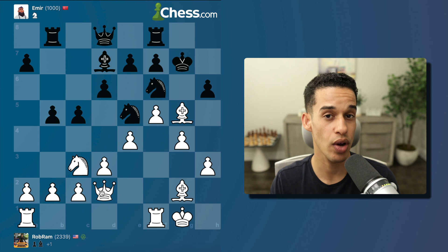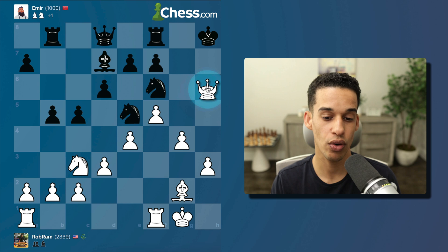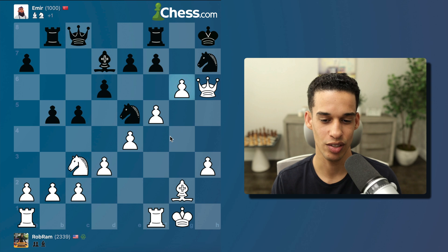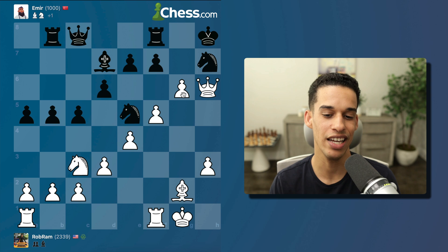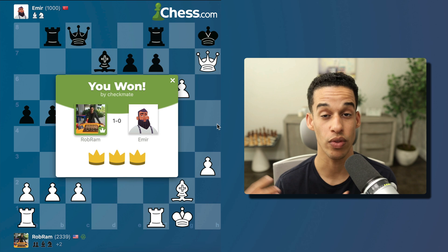These sharp positions you get by playing aggressively will make you a better tactical player and your intuition will improve so much. So: bishop g5, pawn takes, queen takes, king h8, queen h6, knight h7, g5 — this has to be good for us. I didn't calculate the whole thing but it looks great. g5, g6, the knight is pinned, threatening checkmate — and that's it. It's a fork and checkmate. This is a beginner engine, but you get the idea: a very simple system to reach the middle game with a plan.